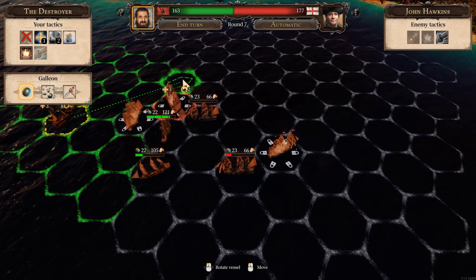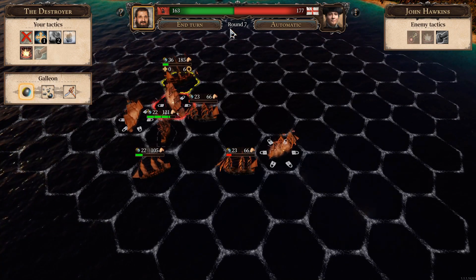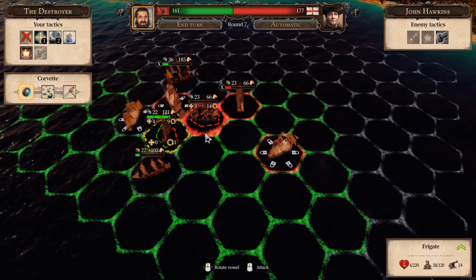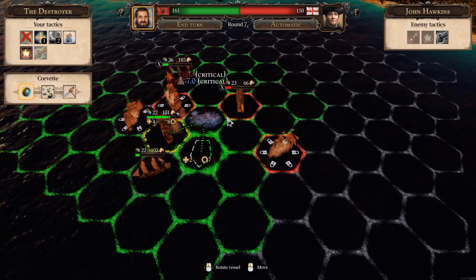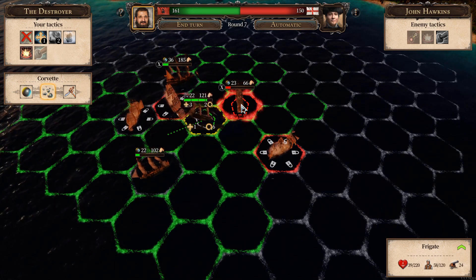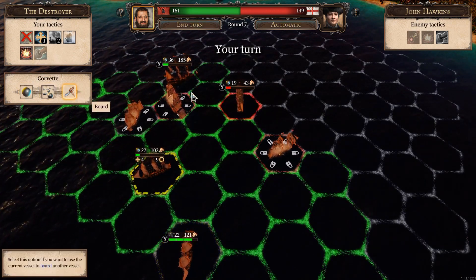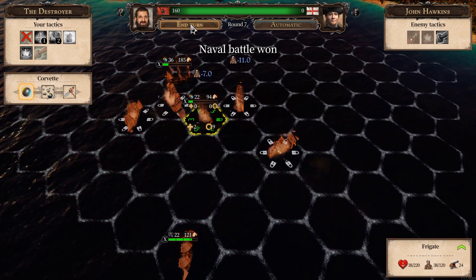Opponent attacks one of us and retreats to a corner. I take out the remaining ship. With that done I move to board the final vessel: 102 of my crew versus his 43. Boarding maneuver is successful — we have won! Naval battle won. They lost seven ships, we lost two. We lost 393 sailors total — about 66% of our manpower — but we boarded three of their vessels. The enemy convoy has lost all vessels.